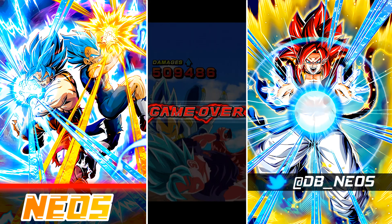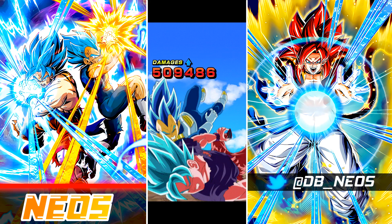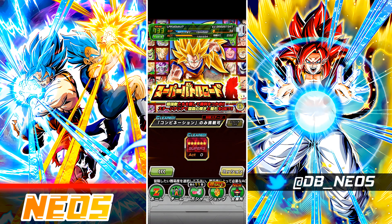I got unlucky with the orbs and took 500k damage, but I think we've seen enough of Goku and Vegeta. If we had super attacked with the blue Goku and Vegeta unit we would have been fine. I'm impressed with them at 55% on a 150% leader skill — let's move on to Fusion Extreme Super Battle Road.